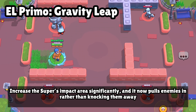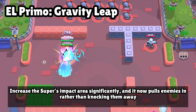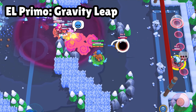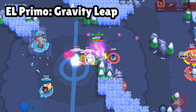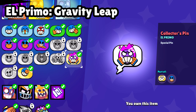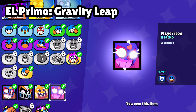Let's move to the gameplay part. It increases the area of the super. Here are the cosmetics for El Primo: animated pin and profile icon. Yes, this actually seems good.